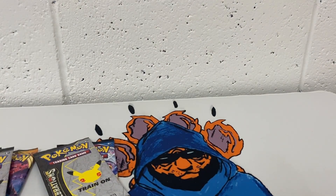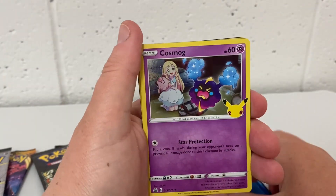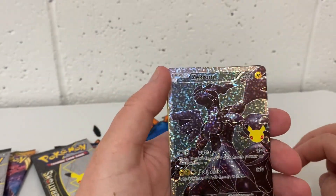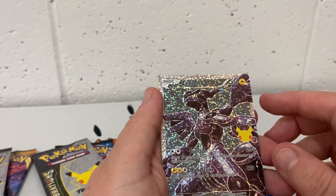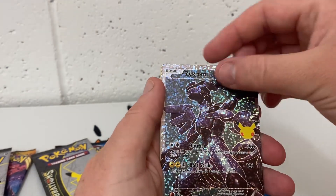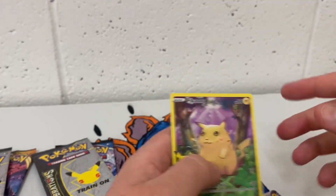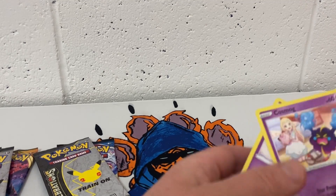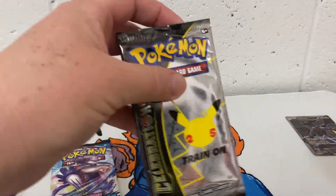We have a Cosmog, and a — whoa, I can't even read that — a Zacian full art card. That is an amazing card! And we have a Pikachu. The Pikachu I'm not too worried about; I'm more excited about that full art — that is amazing. Let's get into our second pack of Celebrations.